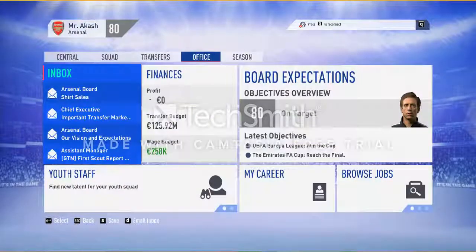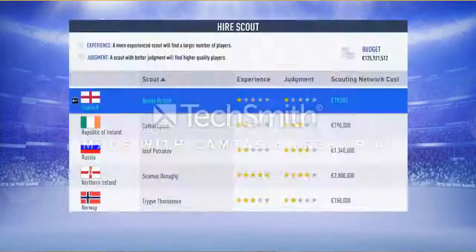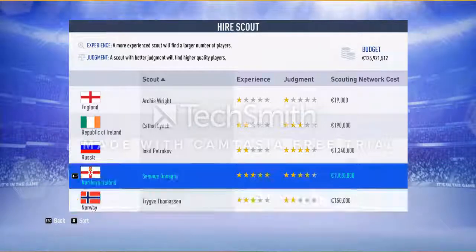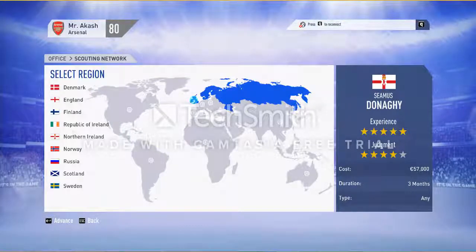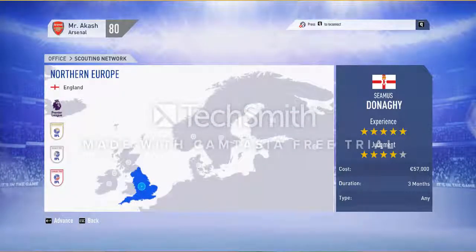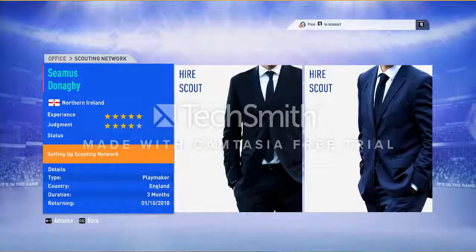The inbox also shows a request to hire a scout for the youth academy. The best candidate available is Shema's donor. I will sign him and set up a scouting network — this is different from the Global Transfer Network. Here I am looking for young unsigned players only. I will send him to England for three months looking for a playmaker.